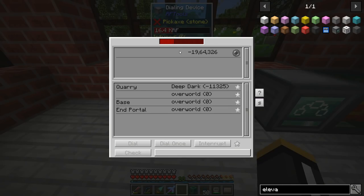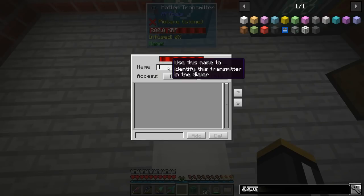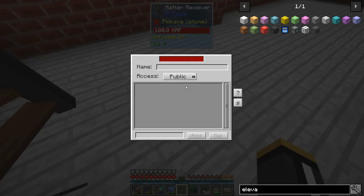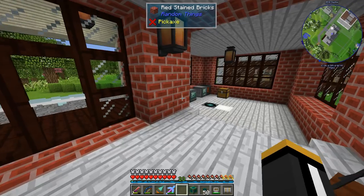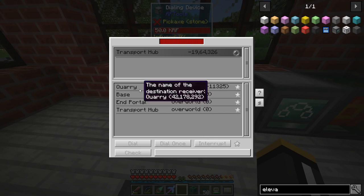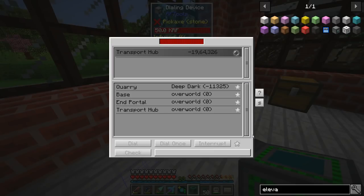All these devices should now be getting power. When we open our dialing device, we can see our matter transmitter that's close by. If we give this a name — let's say transport hub matter transmitter — we can do the same with the receiver, calling it transport hub as well. So we have a transport hub sender and a transport hub receiver. We select our transport hub and then select a destination.